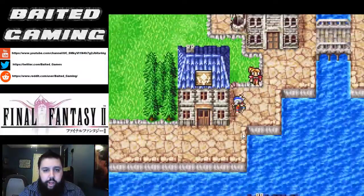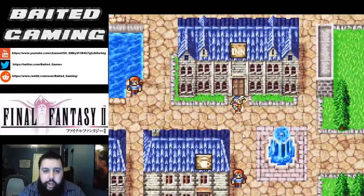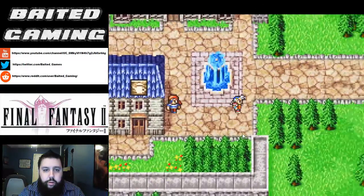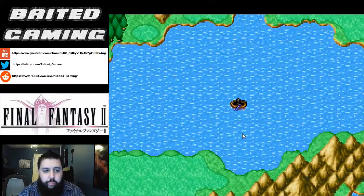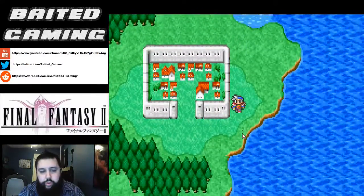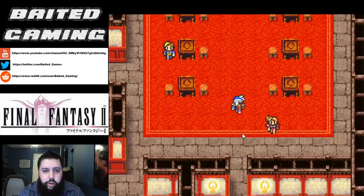Blink and Protect kind of work in tandem together. Blink increases your evasion so that it makes it so you get hit less. And the Protect spell increases your defense so that when you do get hit, you don't get hit for very much. Apparently we skipped a town somewhere — that's okay. We're going to continue south to Altair. This is the rebel base of Altair.